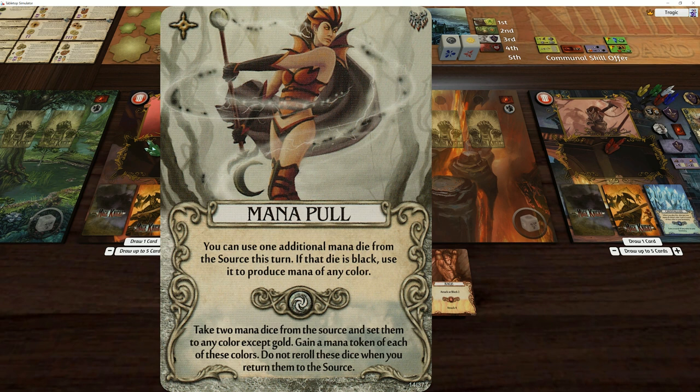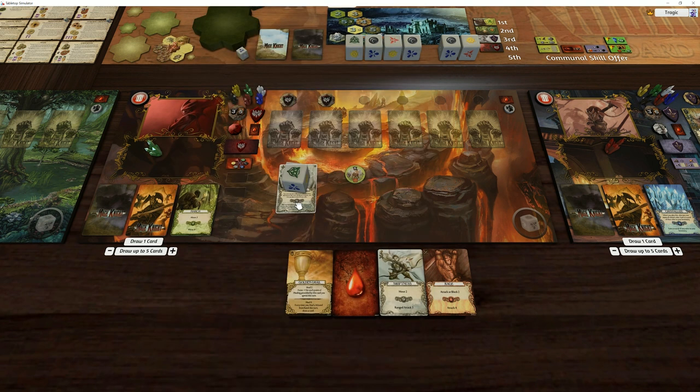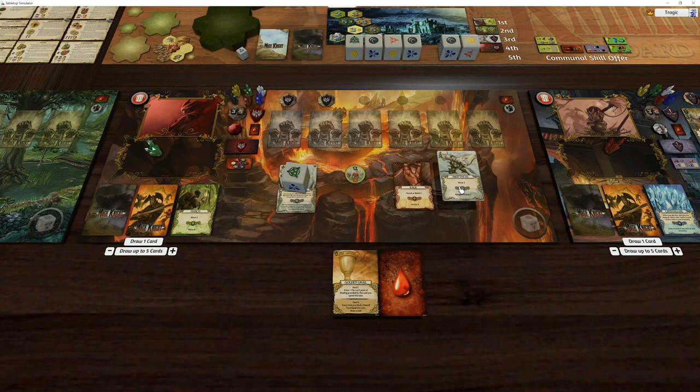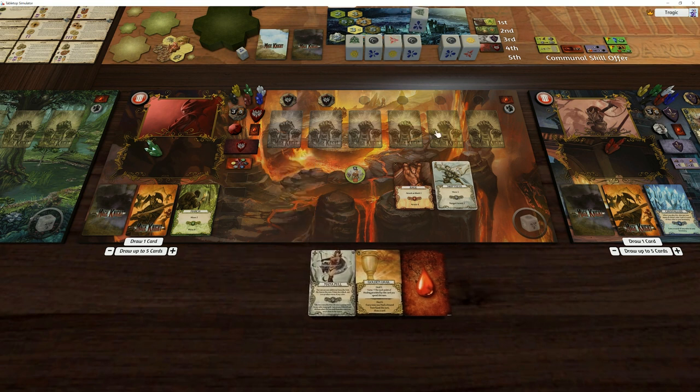Take two mana dice from the source and set them to any color except gold - it includes black. Gain a mana token for each of these colors. That means, unlike all the other mana pools, we can get two different colored crystals. So we need a red crystal and a white crystal. Actually, I don't even need to do this - I'm just going to take the red and go four, five. That's all I need to do. I was so excited to use Mana Pool.